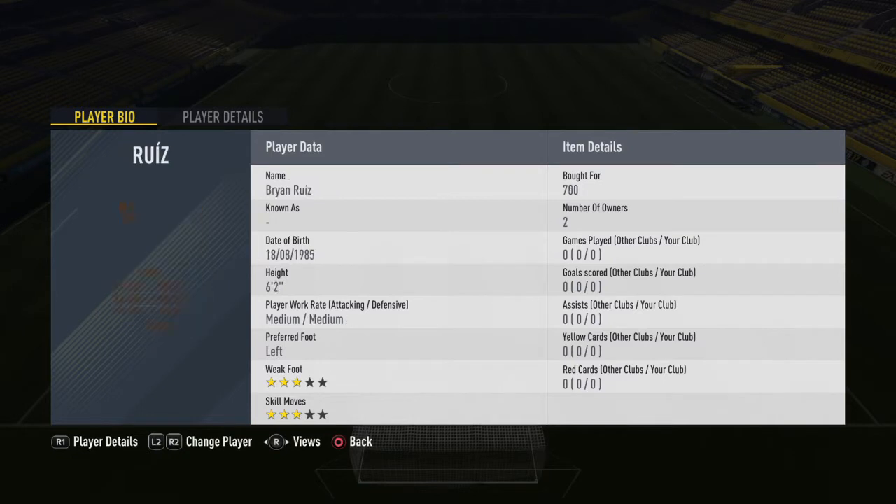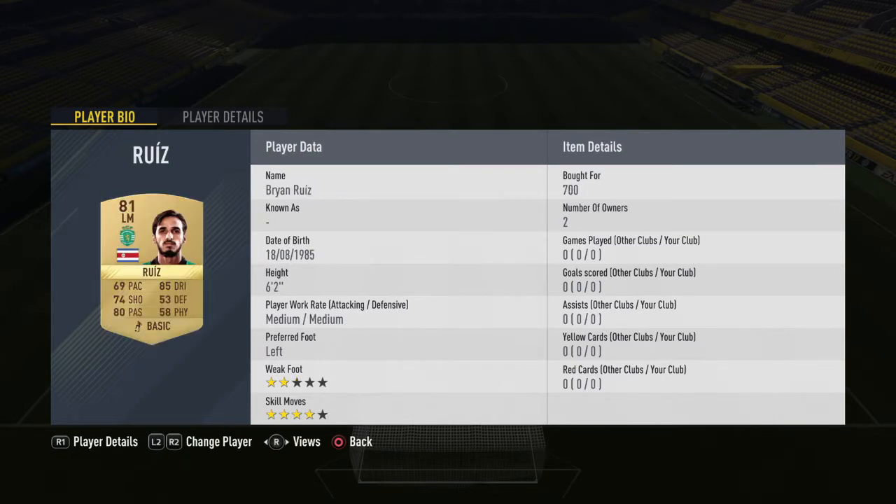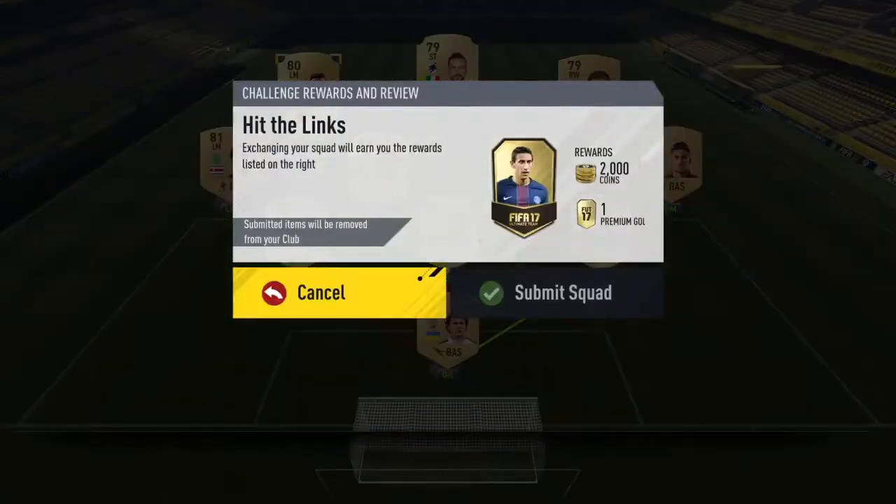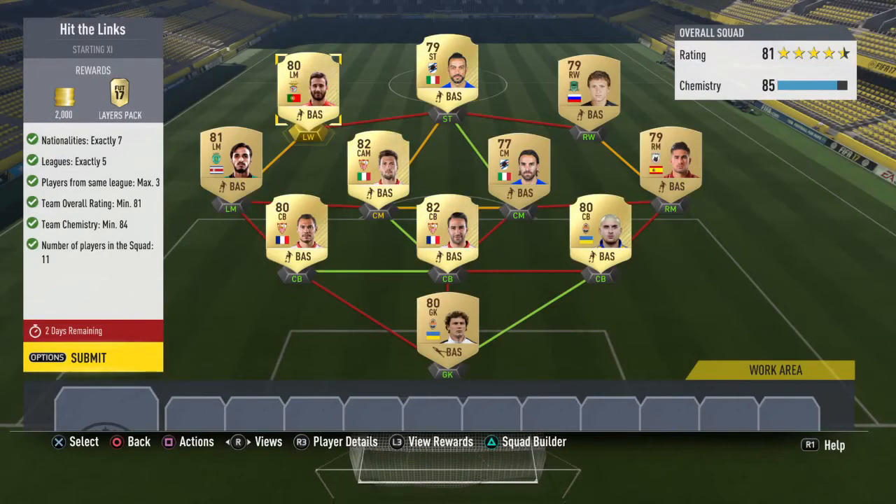That's one third of the price of what items you'll be getting back. You might make a little bit of a loss if your pack is really bad, but you should be able to make at least as much as you paid back. Some of the players are a little bit expensive — mostly the non-rares. If you guys have any alternatives to reduce the price of this team, leave a comment below and help out others to make this as cheap as possible.